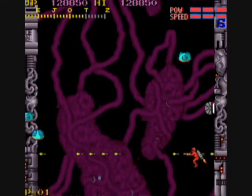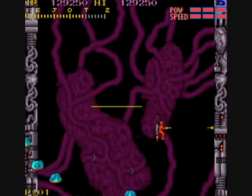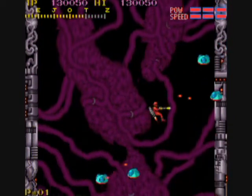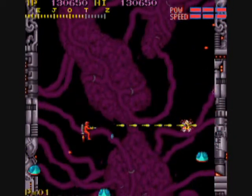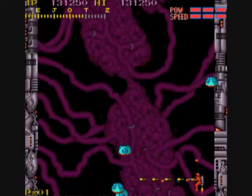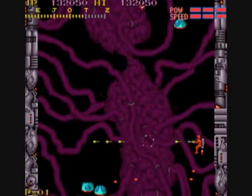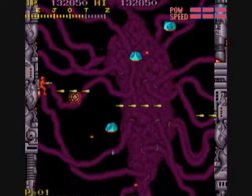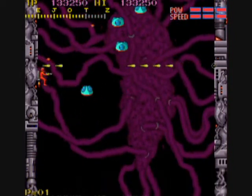Many enemy groups — if you destroy all of them, you get a 500 point bonus, but not all groups. Just learn to use that flip button quite a bit, because you are definitely going to get surrounded at times in this game.